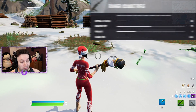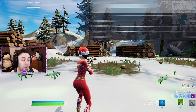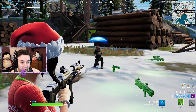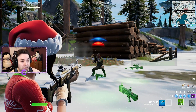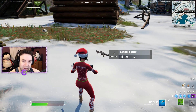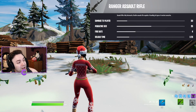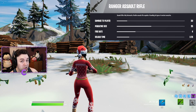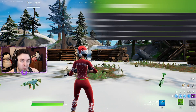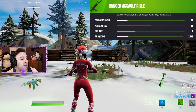Let's start with the Ranger Assault Rifle. The gray variant does 30 damage to players — that's body shot damage; headshots do more. The headshot multiplier is 0.5, making the headshot on a gray one 45 damage. You can also see magazine size, fire rate, and reload time on these stats. The green Ranger does 31 damage, with a magazine size of 25, fire rate of 4, and reload time of 2.625.